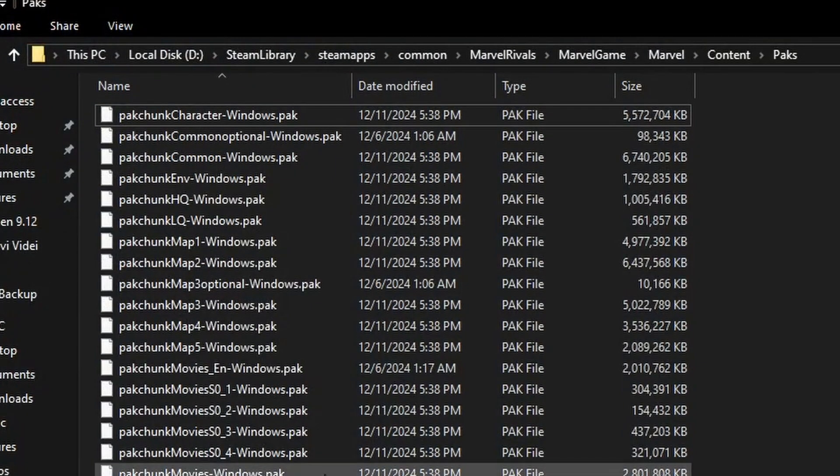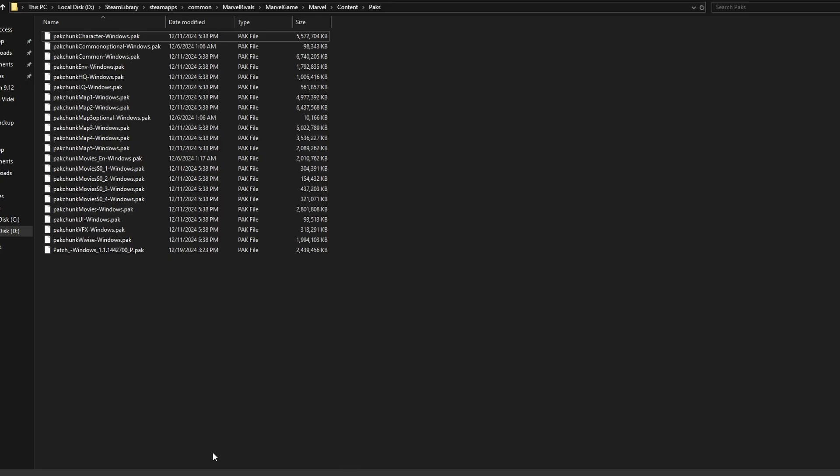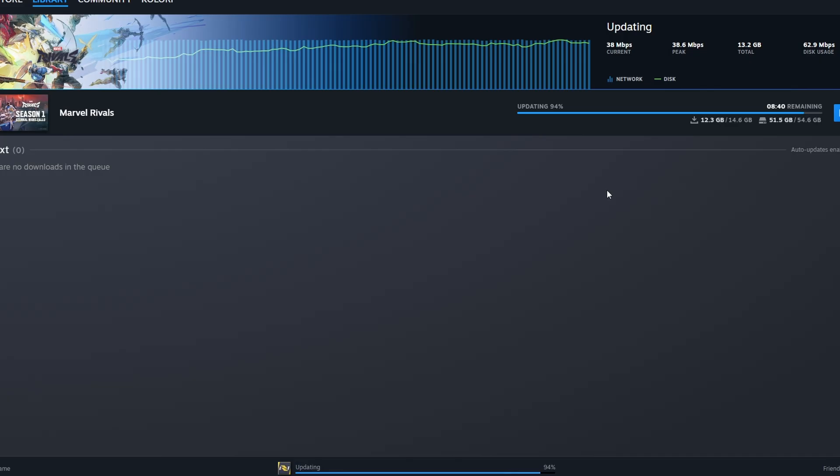For me, for example, it was in Local Disk D > Steam library > steamapps > common > Marvel Rivals > marvel game > marvel content packs, and it was something like pack chunk zero windows. I deleted that file like he told me to, and the download worked normally after that — no more validating.